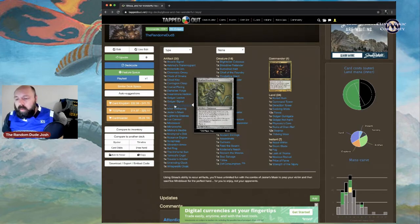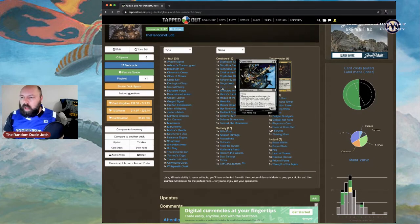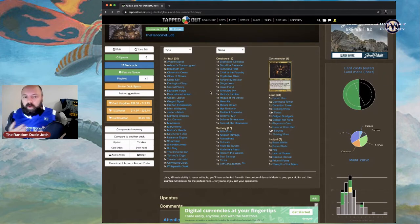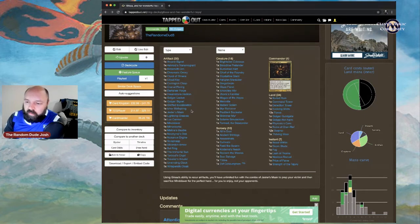Grafted Exoskeleton equips a creature giving +2/+2 and infect. When it becomes unattached from a permanent, you sacrifice that permanent — so make sure you're putting it on Memnite, Ichorclaw Myr, or Glaze Fiend. Just ensure you're equipping it to a creature you intend to keep it on. Ichor Wellspring is great for card draw. Nettlecyst is another strong artifact to note.